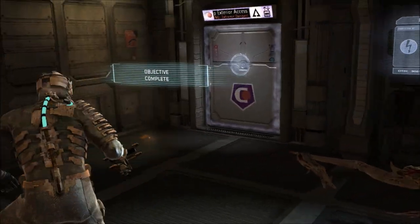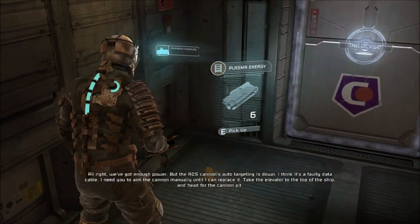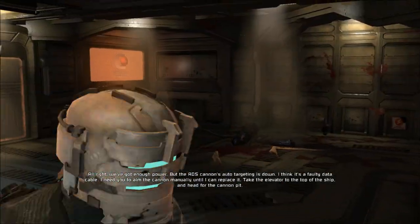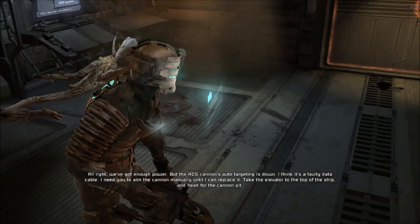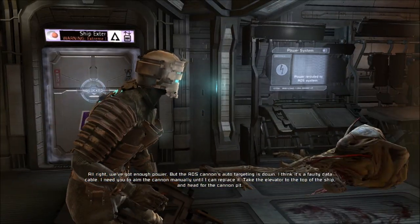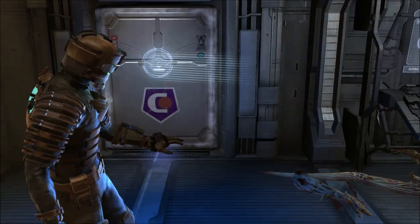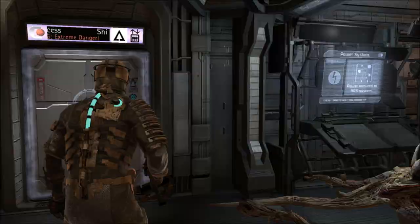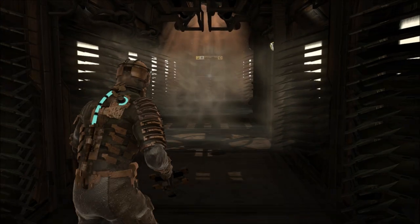I can just kick this thing — look at that go! Objective complete. We've got enough power but the ADS cannon's target system is down. I think it's a faulty data kit — I need you to aim the cannon manually until I can replace it. Take the elevator to the top of the ship and head for the cannon pit. I had to wait for that to go by so they could tell me where to go, which is up. I keep hearing loud noises.